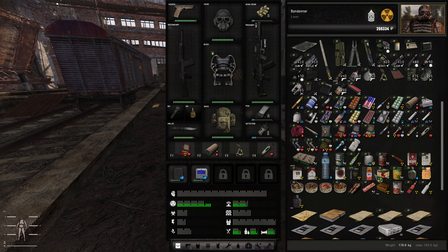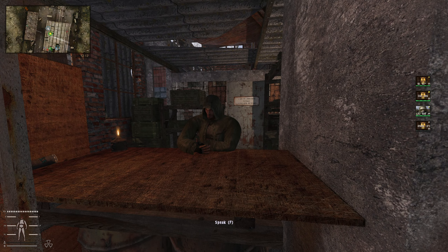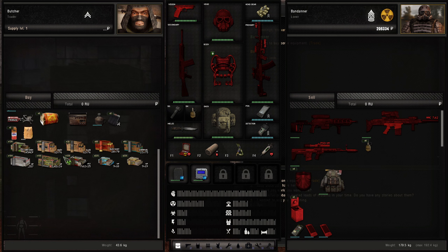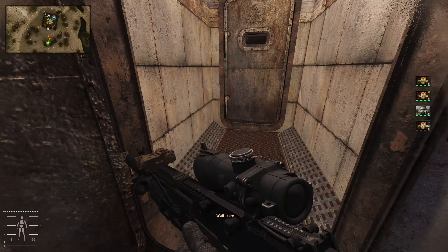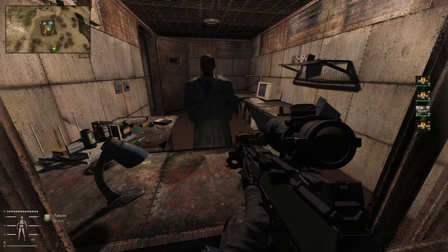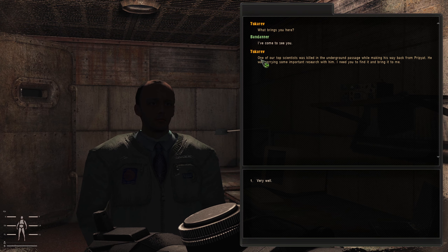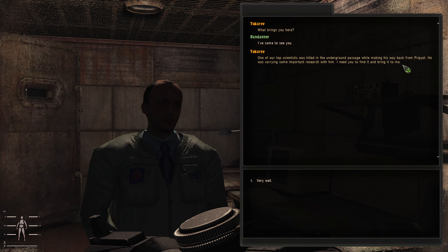Let's have something to drink quickly, then grab some ammo from this guy if he has any — he always has cheap ammo. He does have 150 of that. Has that gone up in price? I'm sure that used to be 14,500. His supply level never goes up by the way — I've never been able to get his supply to go up, whereas other people's supply does. Let's see what this other guy wants. One of the top scientists was killed in the underground passage while making his way back from Pripyat — he was carrying some important research. I need you to find it and bring it back. Very well — search the Jupiter Underground.